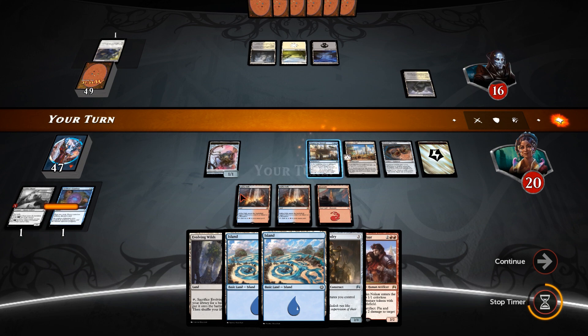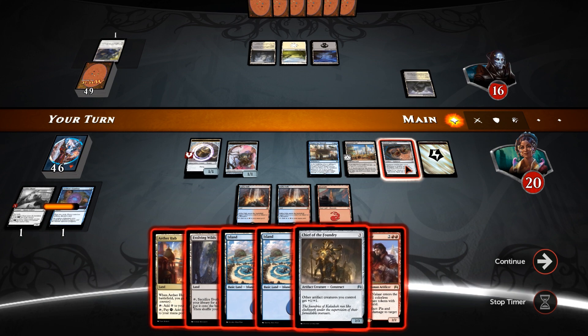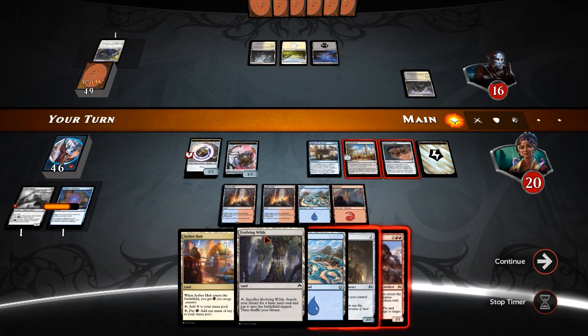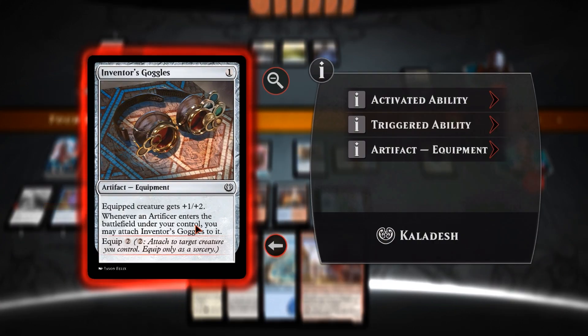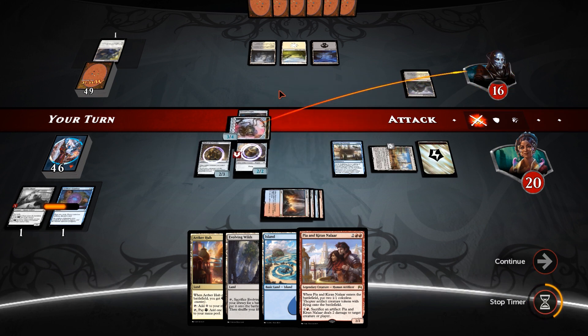Land and pass — there's got to be control, right? Now he's got a Shambling Vent to chomp with the Servo — it's a 2-3 as well, so I can't even suit it up with the Inventor's Goggles and expect it to survive. We could Chief of the Foundry and then equip with the Goggles. Chief gives all artifacts plus one plus one other than itself — suit up the Servo so that it does not trade with the Shambling Vent, and see if he wants to let us draw a card, have removal, or trade off his Shambling Vent. Just going to let us hit.